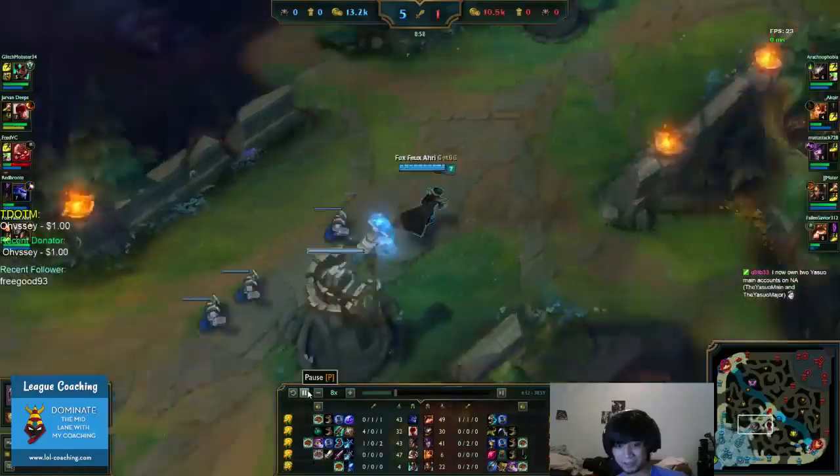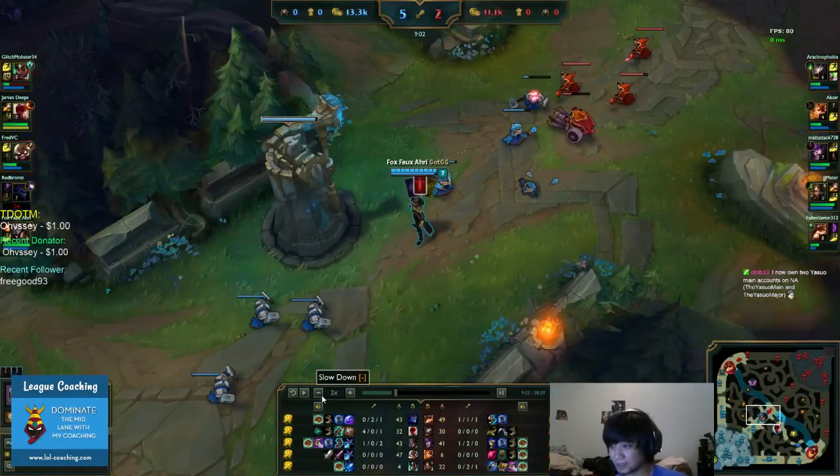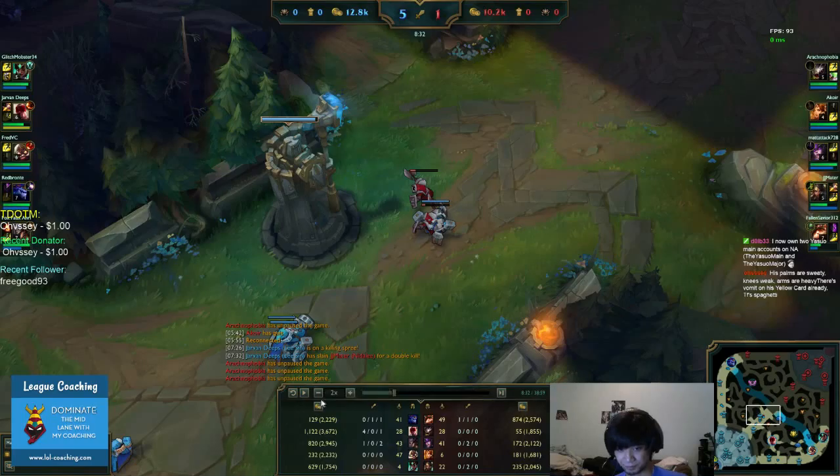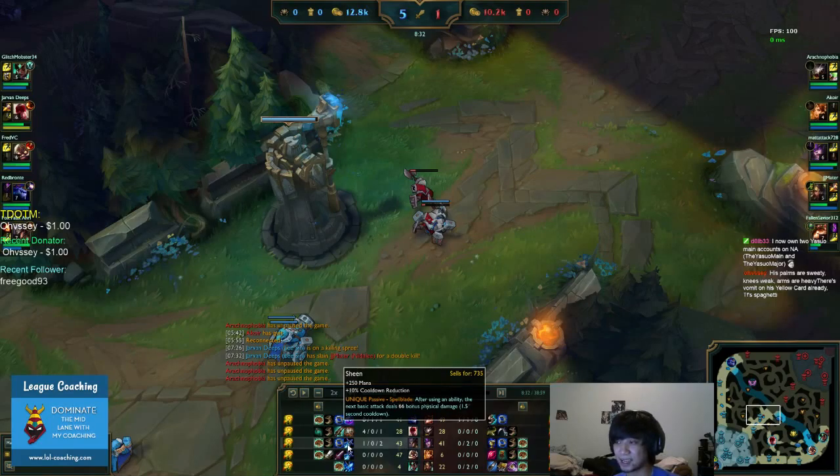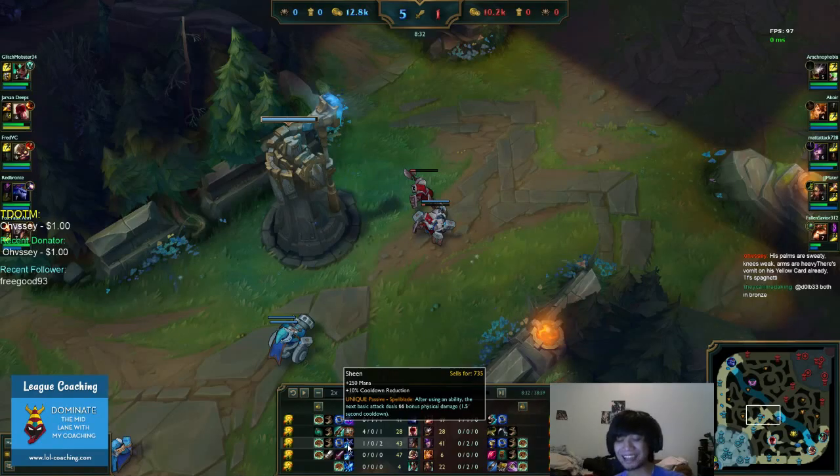You got cooldown reduction boots — that's completely fine, getting boots first is optional/situational on TF. But with 820 gold, instead of boots, you should have built an Aether Wisp. Aether Wisp is the one that builds into Lich Bane — it gives you 5% movement speed and ability power. That amplifies your magic damage. Some people rush boots first on Twisted Fate, especially CDR boots, but try to get your Lich Bane as fast as possible to pour out more damage.